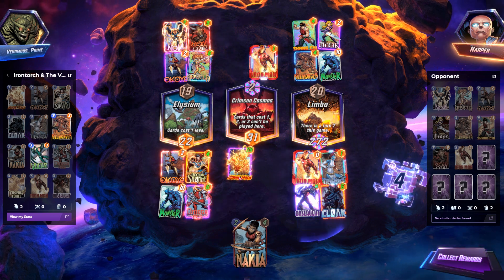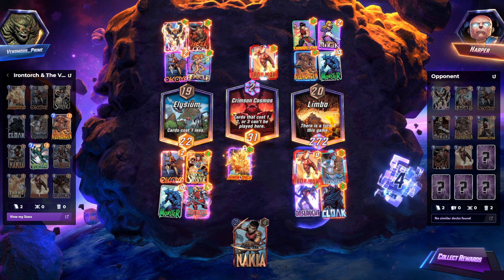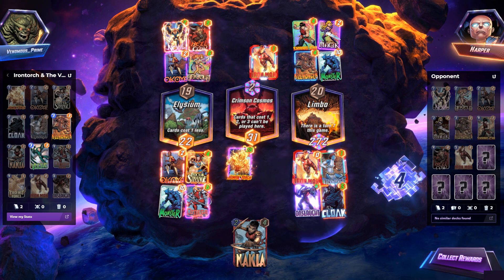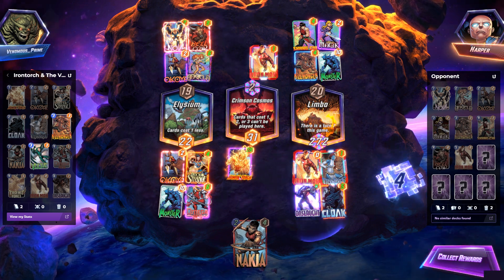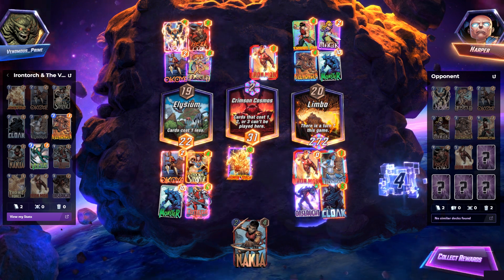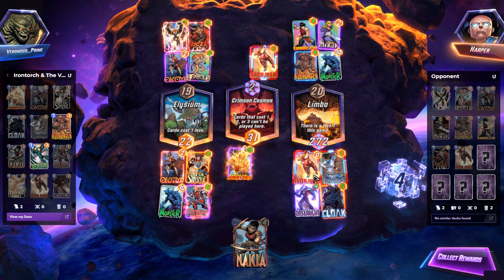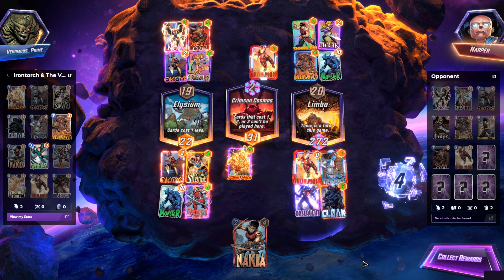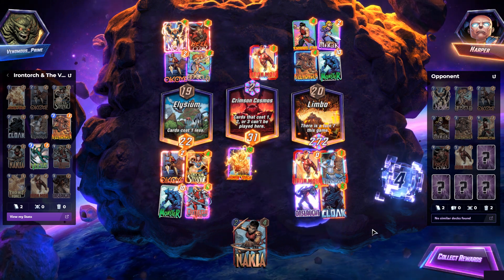Finally! You don't know how many videos I've tried to record to get this to happen, and just the Human Torch hasn't showed up, or when it did show up it didn't get killed, or it didn't get killed and the Phoenix Force wasn't in my hand. So there you go, guys — the classic example of what this deck is supposed to do. You can see right there the power output — it is insane. When it works, it works. But unfortunately it doesn't work a lot of the time. But this time it did. Awesome!